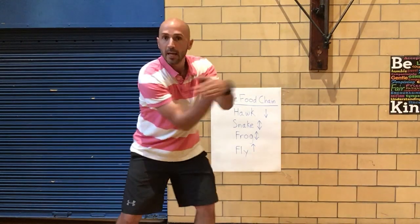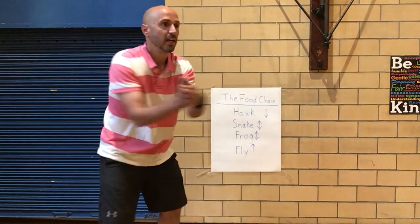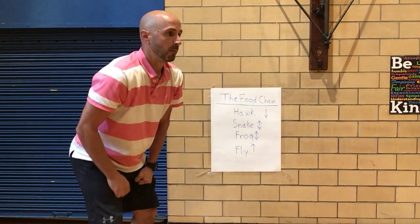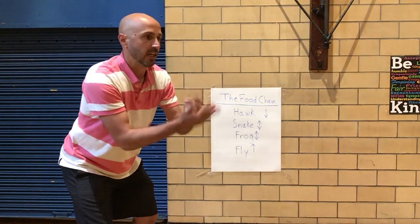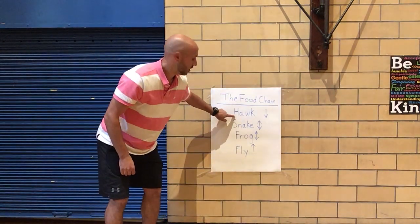Now you're a snake and you're looking for other snakes — people who are moving like this. When you find someone you play rock paper scissors — rock paper scissors shoot — and if you win again you move up to a hawk.